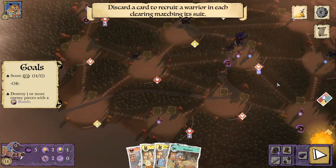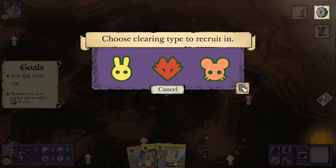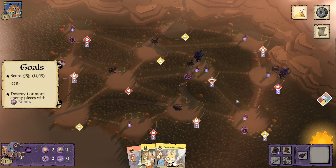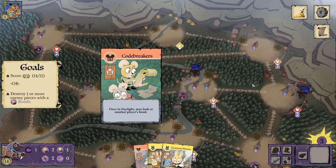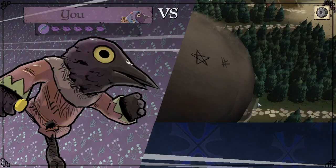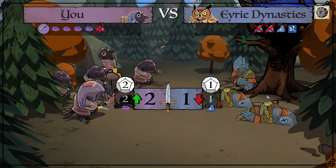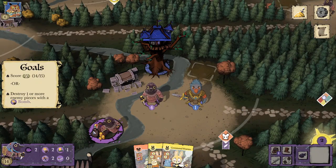It's probably more efficient to just battle away this roost. But we can check for an ambush real quick with Code Breakers. No ambush for them. So we're just going to go ahead and try to battle this roost off the board. We've got four battles to do it thanks to Exert. This should finish the tutorial.